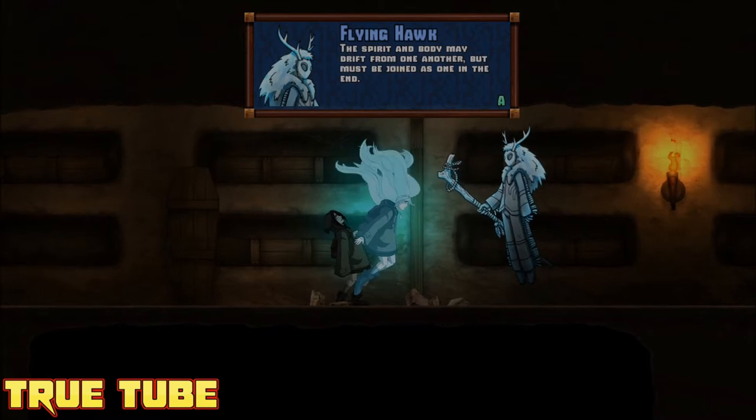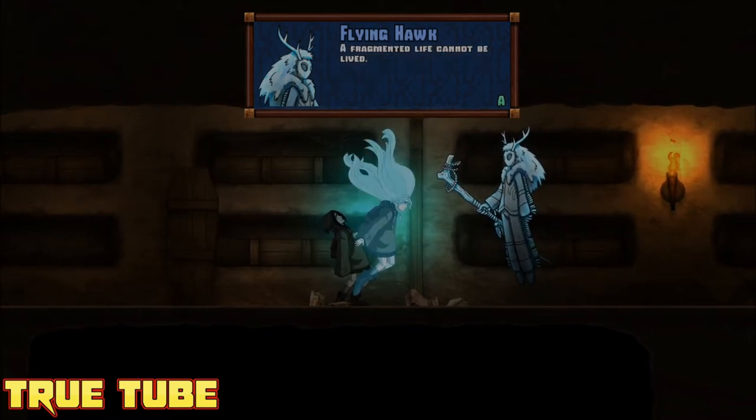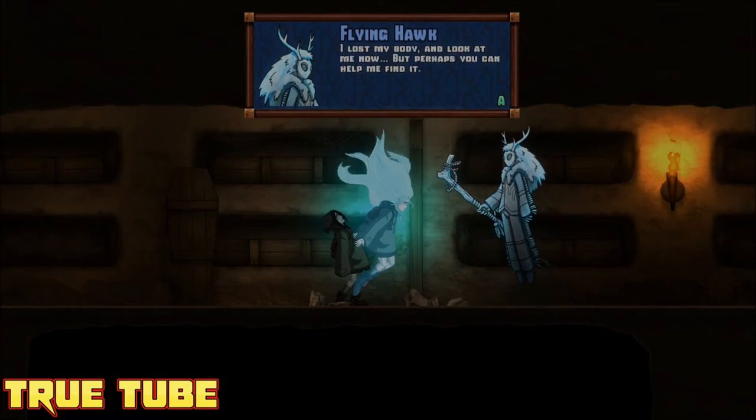This allows her to reach areas she normally wouldn't be able to reach, and also allows her to manipulate minor objects such as pulling levers, moving chests of drawers, or even levitating objects through small spaces so she can gain possession of them in her corporeal form.